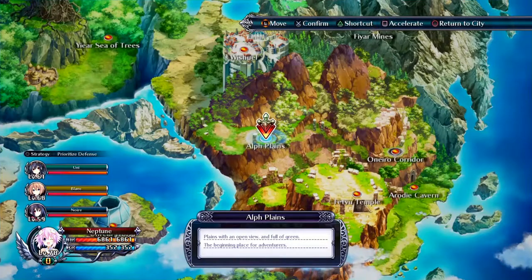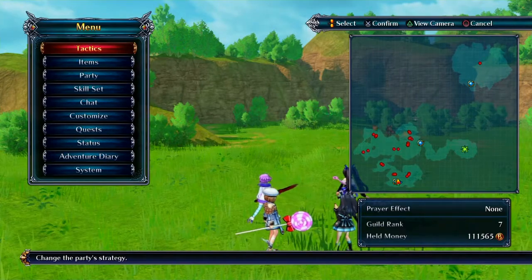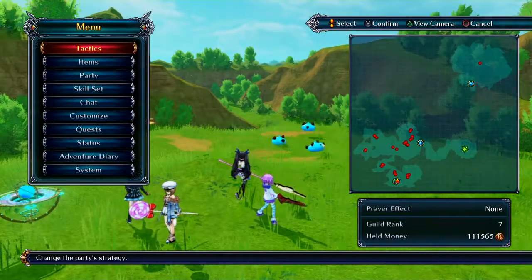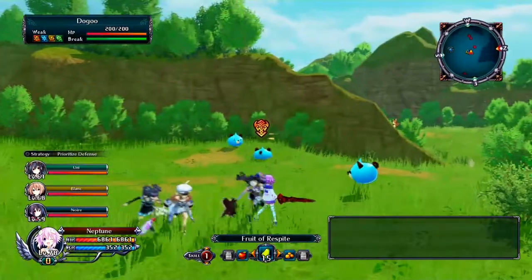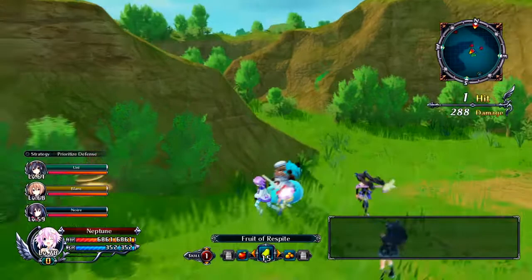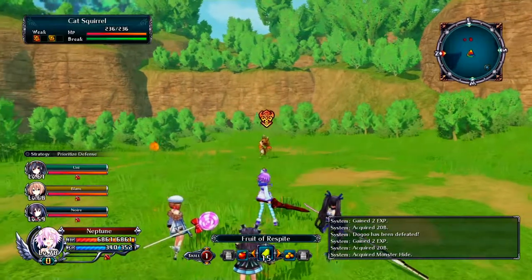Let me show you how to play. This is basically a dungeon crawler game — you go through dungeons whacking stuff with a sword or whatever. You can switch targets by moving the right analog stick left or right. Then press Square to attack. I'm just too high a level to show off most skills, but you can develop skills for each character.